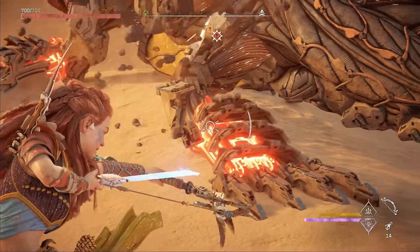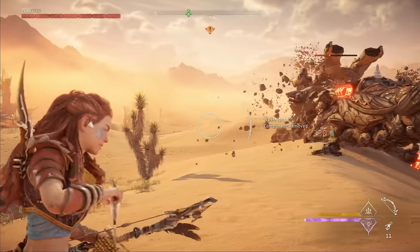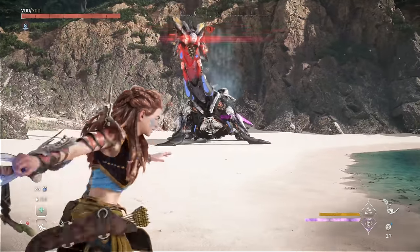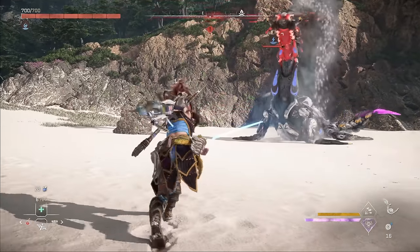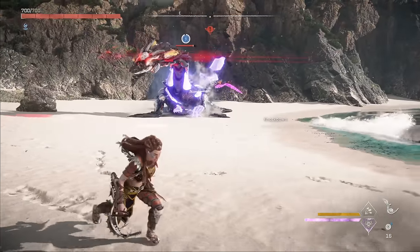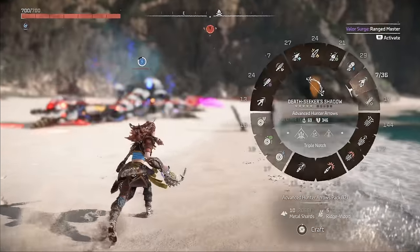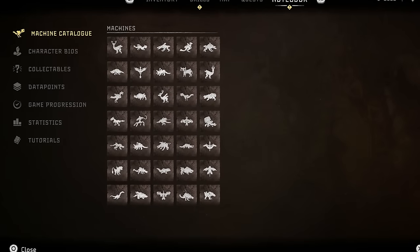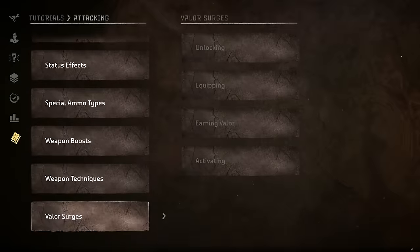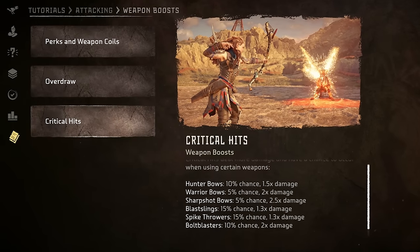Evaluating a weapon this way may cause you to rethink how you use it in combat. Many of us, myself included, got used to using a hunter bow for dealing damage in Zero Dawn, and that habit carried over to Forbidden West. Once I realized hunter bows are focused on tear damage, I shifted my playstyle to leverage that. Other factors I consider when coiling include what perks it has, how I personally use it, and weapon mechanics like draw speed or critical hit chance.